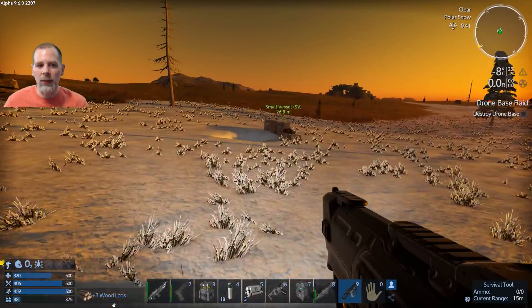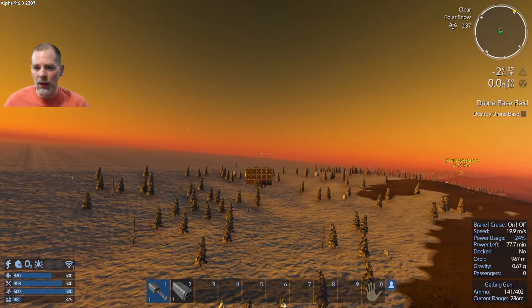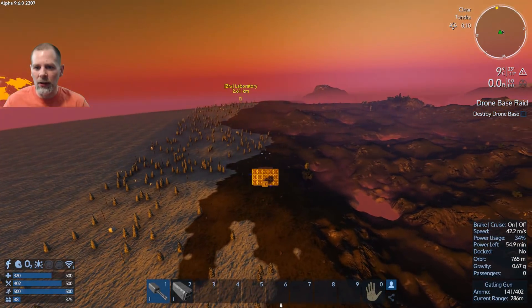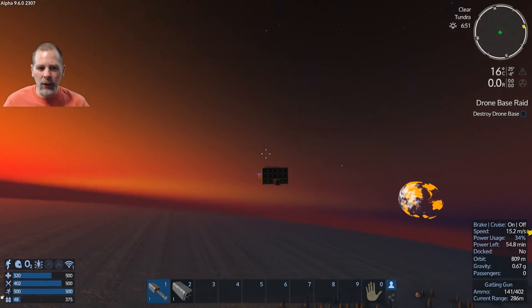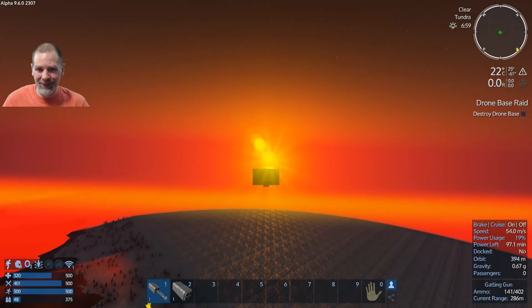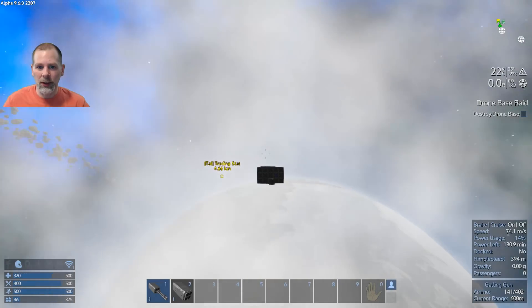We'll grab a few of these so we can make some more biofuel. I'm thinking we're not going to need that much biofuel, because the other thing we're going to do is craft a... I wish I could go to the armor locker and change that. Is that a rock right there, or is that a building? A really big tree? Anyway, we're going to go back up and set up our base and make a constructor there so that we can craft a few things in order to continue on.